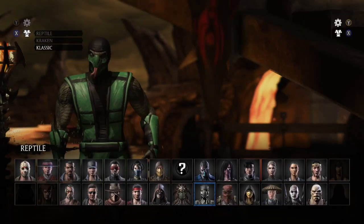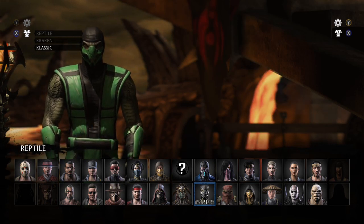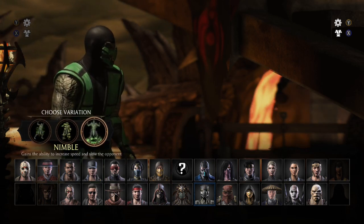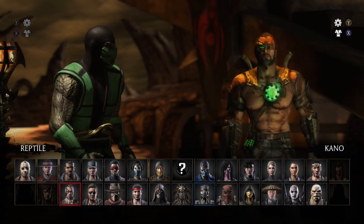I just thought I'd show that at the beginning and let's get them into a fight. So here's Reptile, he looks pretty cool. And he's got these three different looks as well: you've got Deceptive, Noxious, and Nimble. And I think I'll go with Nimble — he looks the most like the classic version of him.